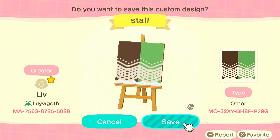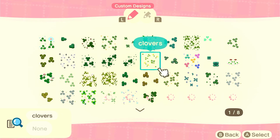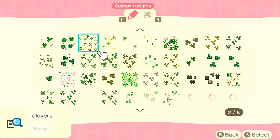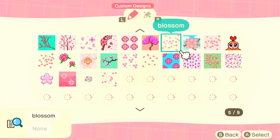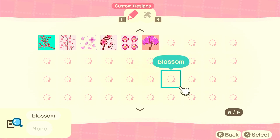I also used a design on the floor to add foliage and depth — it was a clover design — and as you can see there are absolutely tons of floor designs available for different styles that might suit your island, found on places like Twitter or Instagram. I also used a cherry blossom petal custom design throughout my island in so many areas, so that even when it wasn't cherry blossom season, it would still bring those pink petals. There are loads of them in different shades of pink, different patterns, and different amounts, including pink clovers — super cute.